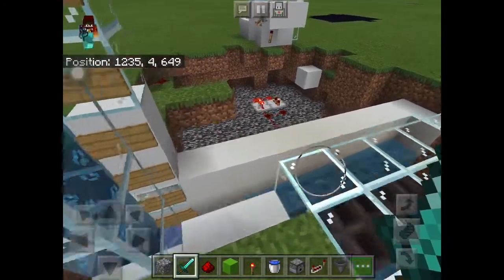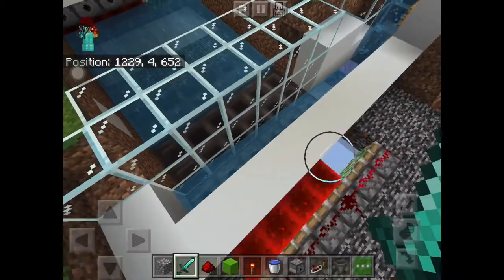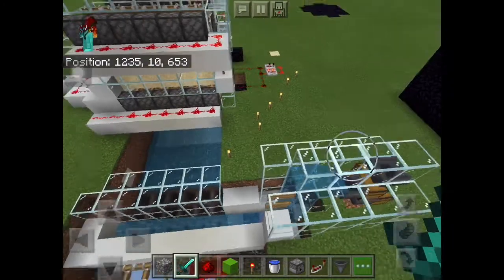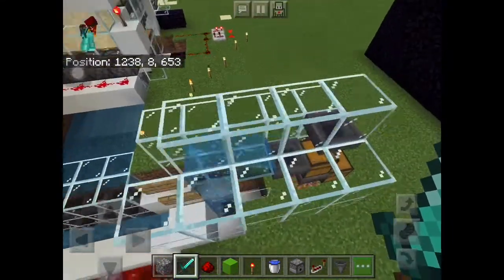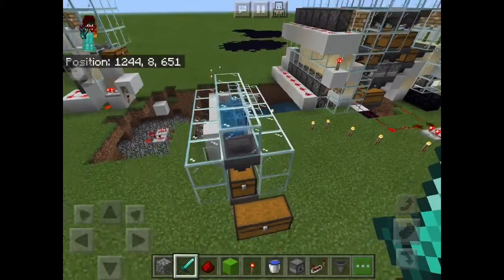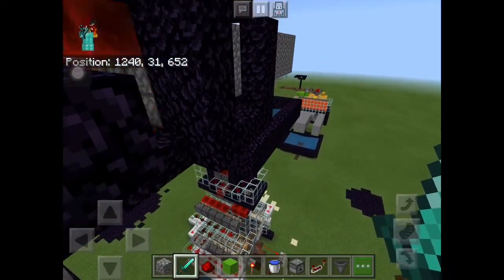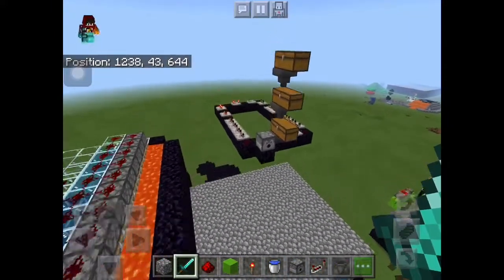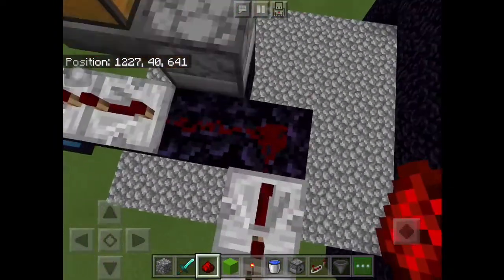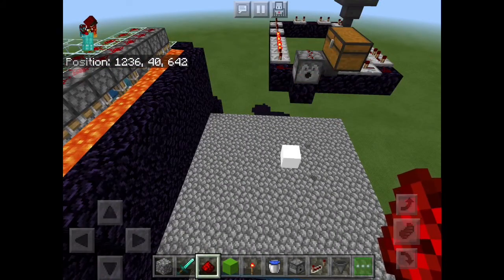It dispenses into this water and then this collects it. On this side there is one more one tick clock which activates these dispensers down here, dispensing the cobblestone blocks that were smelting into this water elevator up. Then a hopper collects it and you get a lot of stone out of it. This was like one hour of running but it does a great job, doing a massive amount of work automatically.